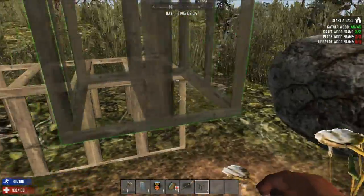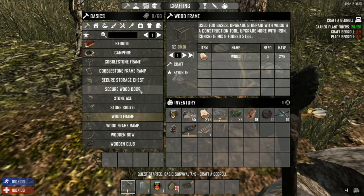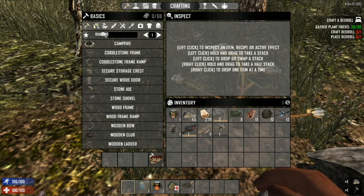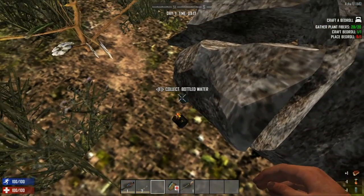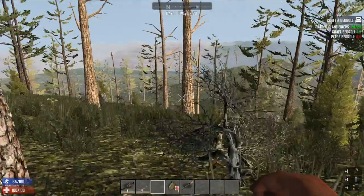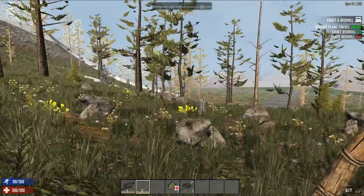I'm not sure if you guys know this, but to upgrade you can use your axe. I'm not going to place the bedroll just yet — I kind of want to find a house first rather than place it in the middle of nowhere. I do see a road which is good. This is like Stone Valley right here — if I ever need rocks I know where to go.